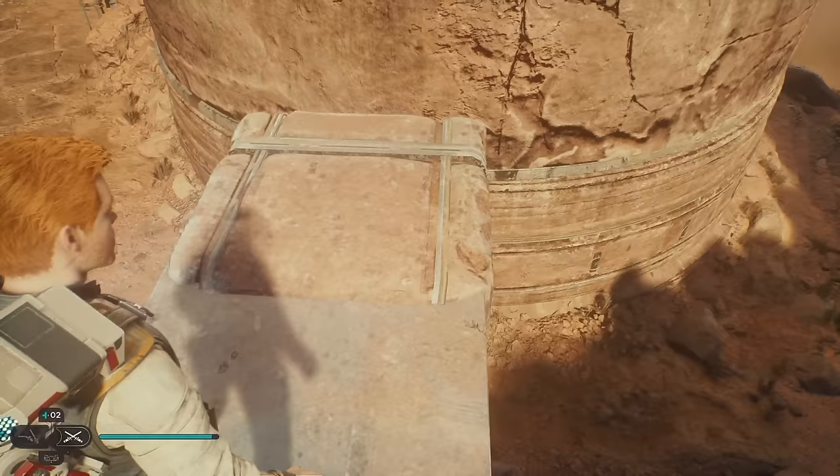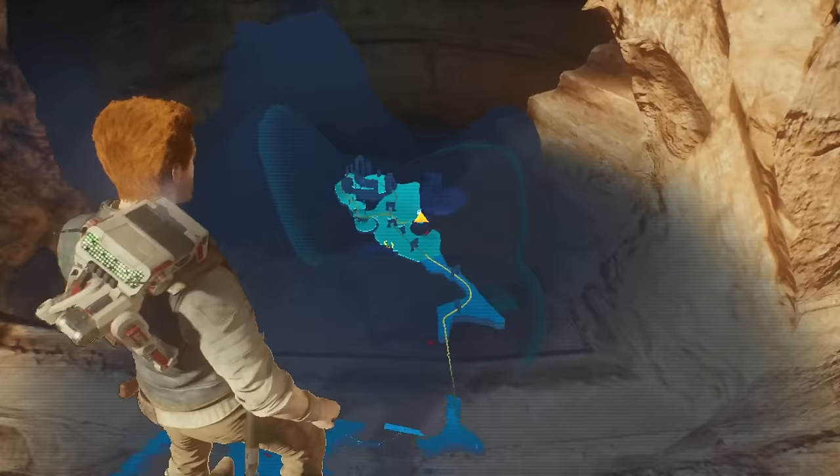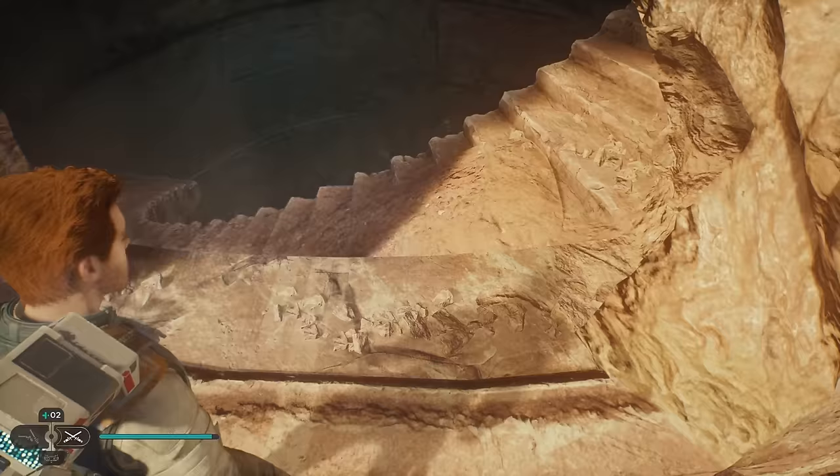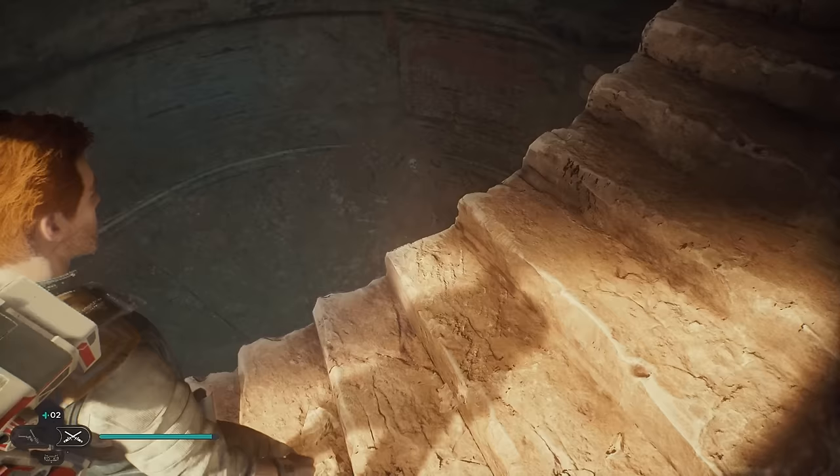Jump to that — this doesn't look like something you can grab, but it is. I'm assuming we go up right here — let's look at the map to triple check. Yeah, this is good. Wait, do we go up or down? Looks like it wants us to go up.